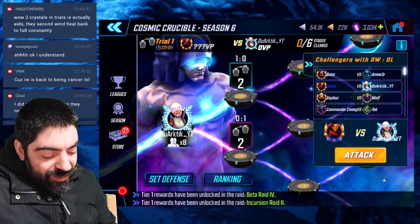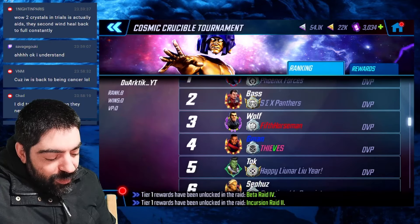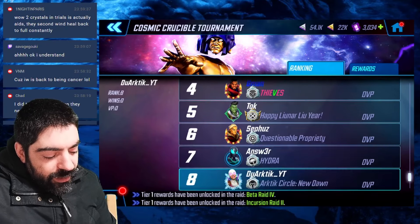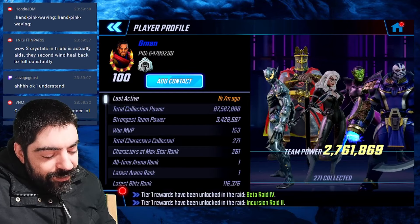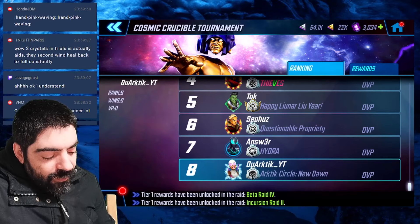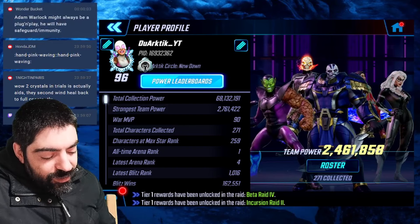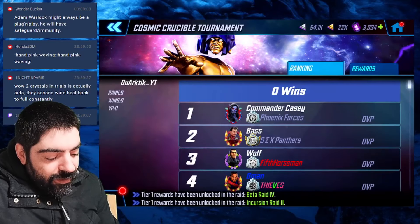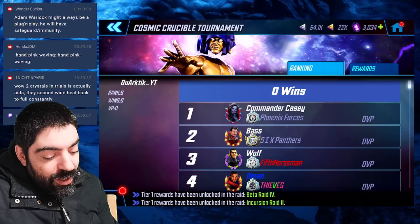We are back for week two of season six of Cosmic Crucible and we are facing G-Man once again. We faced him like last month. He's number four in my shard, I'm number eight — so I'm the weakest player. He's already at level 100, and I'm at level 96, so this is going to be a massive punch-up. Even in terms of TCP, I'm sitting at 68 and he's sitting at 87, so a 20 million punch-up.